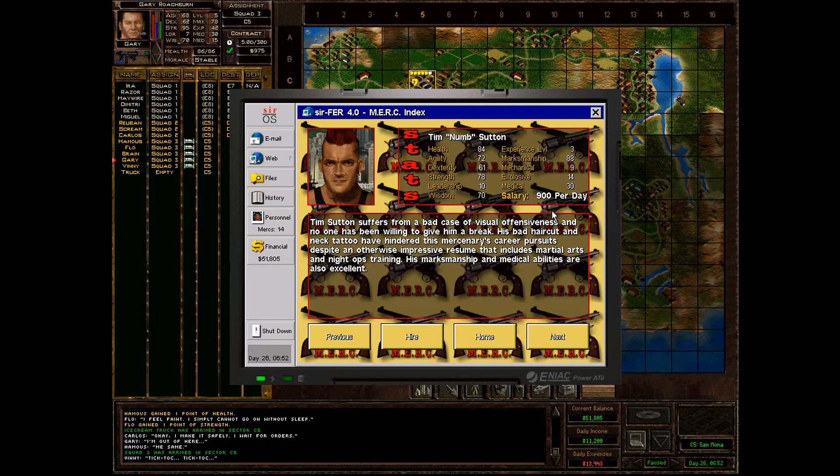The problem with Nump is a bad case of visual offensiveness — many mercs simply cannot stand the sight of him. It is somewhat challenging to form a squad around him where people don't complain all the time and fall on the hammer and go home. I'm not sure if he's really worth the hassle, to be honest.